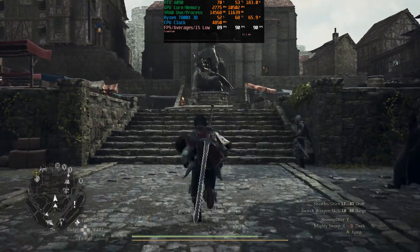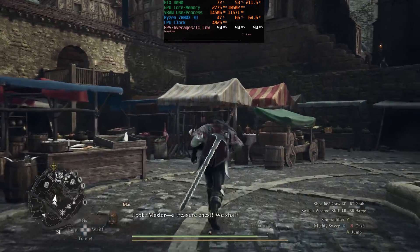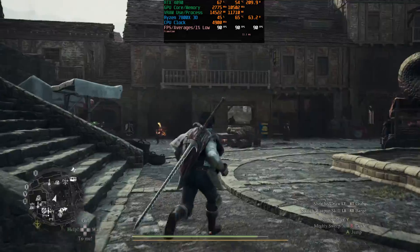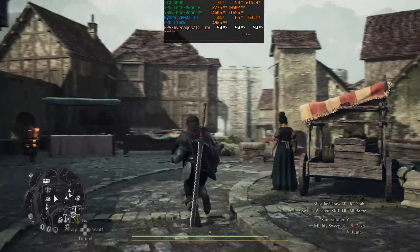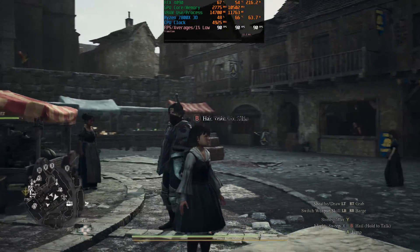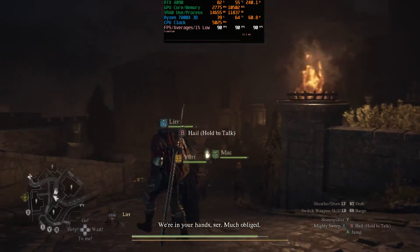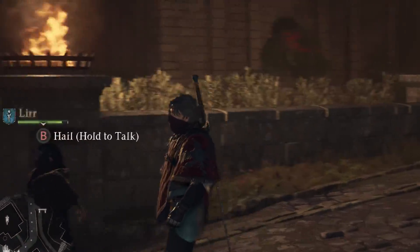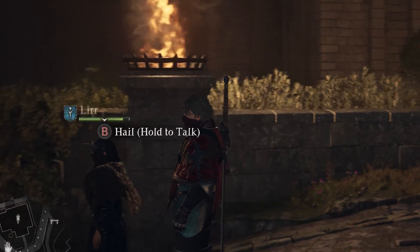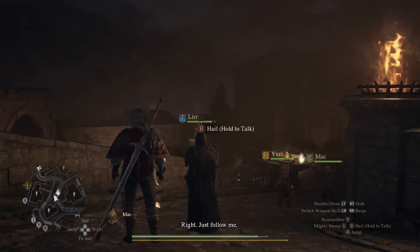I've seen some comments saying that apparently it's a trick and that the game isn't actually running at 90 FPS, just that Riva Tuner statistics is showing that it is. I don't think this is true at all, because I can tell the game runs at 90 FPS. Even when you spin the camera around, it's actually very, very smooth. You can also see where it says 'Hold B to talk' — it's jittering, which is because of frame generation. So frame generation is working, and this is at a locked 90 FPS.